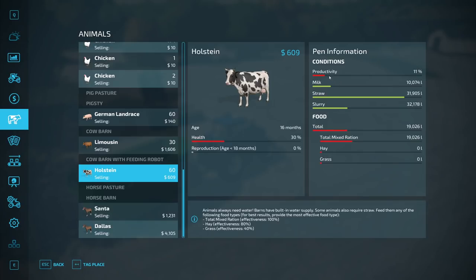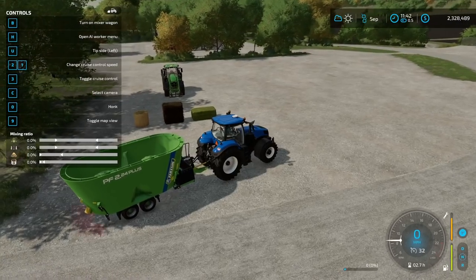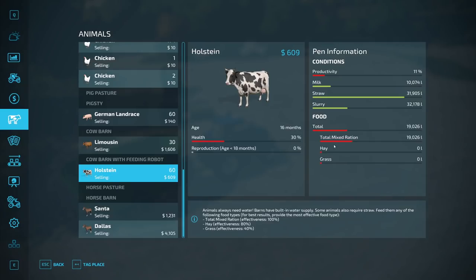With dairy cows, once you get their productivity up by feeding them they will produce milk. To get 100% effectiveness you have to use a total mixed ration, which I'll show in a moment. If you don't want to deal with that, you can just give them hay and that will bring them up to 80%, and grass alone gives only 40%. You can still get productivity without going all the way to total mixed ration.